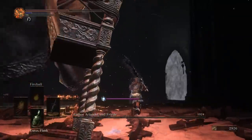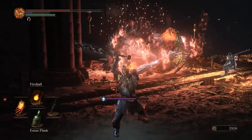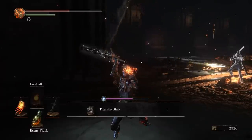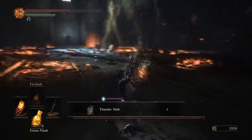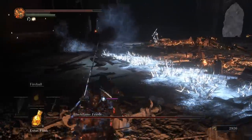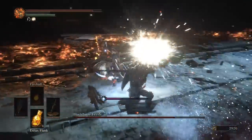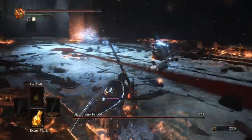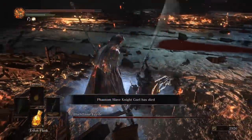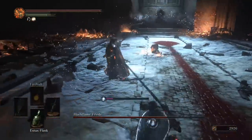After killing Ariandel, pull out your Parting Flame and start spamming the L2 button. The rest is the same as Phase 1 — move around and fish for some nice backstabs. Note that it is very unlikely that Gale will survive Phase 3, so using him as a distraction is not a very good idea. Her combo attacks, while being deadly, can be easily backstabbed.